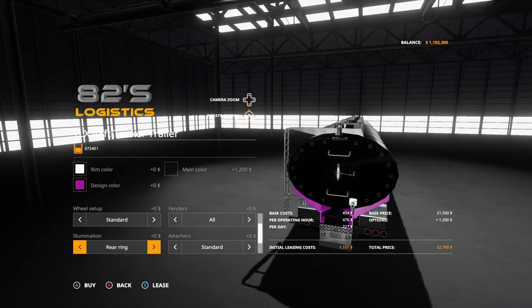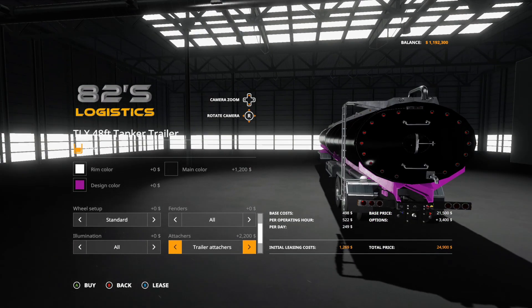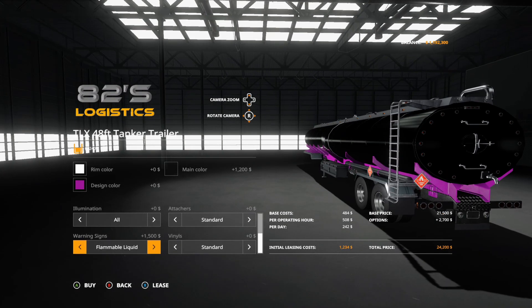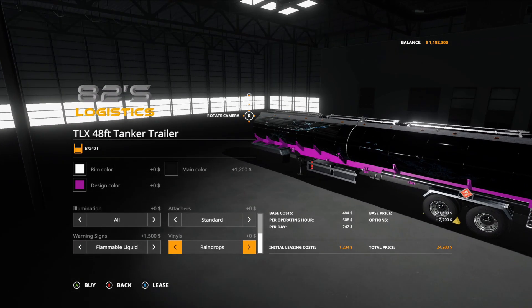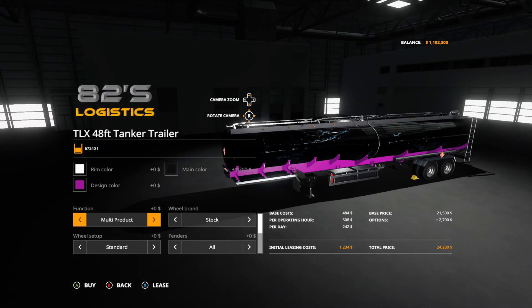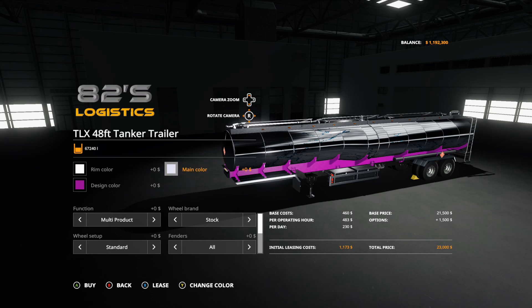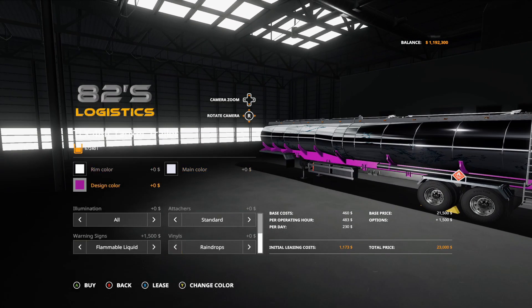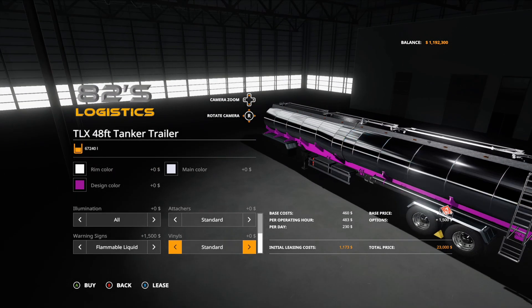Illumination options: standard, rear ring, work lights, and all. Attachers: standard or trailer attacher — you can hook up another trailer to the end of it. Warning signs include standard, flammable liquid, food grade, fresh milk, milk/water, non-flammable gas, flammable solid, danger if wet, and inhalation hazard. Vinyls include raindrops, A2 logistics, A2's lawn care, A2's liquid transport, and standard.